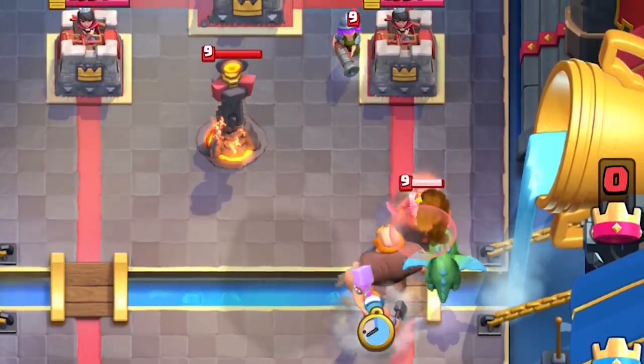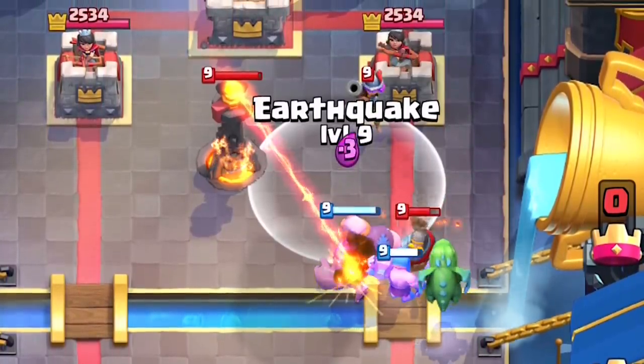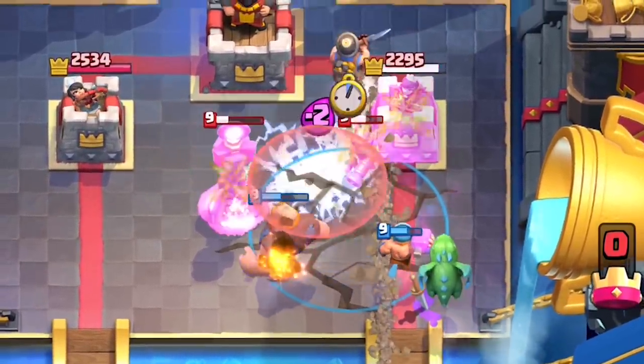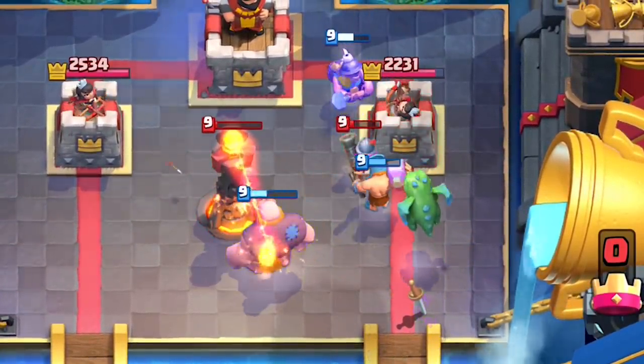If you're going to use Earthquake on the Inferno Tower and you know it's going to lock onto your tank, definitely wait for it to lock onto your tank before casting Earthquake to maximize that slowed, reduced attack speed.